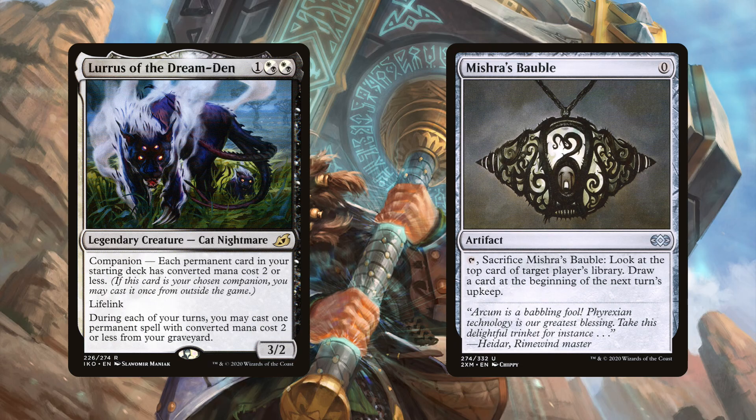This deck is also a Lurrus deck, so you typically find Mishra's Bauble in the main board. Lurrus forces you to only play low-cost permanents, which is fine because Colossus Hammer only costs one mana. Lurrus lets you recast something from your graveyard every turn. The Bauble is a zero-mana artifact that helps achieve metalcraft with Puresteel Paladin. With Lurrus, you can sacrifice it to draw a card, then use Lurrus to replay it — giving you a card every turn.